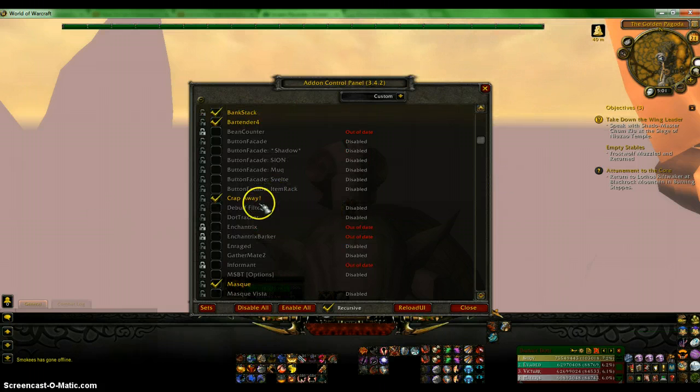CrapAway — as soon as I get to a vendor and I have gray items, it will automatically sell those. There are different settings where you can set it to not sell certain things. Like maybe I have this hat in my bank — it looks like a jungle hat but it's blue, and even though that's a gray item I'll keep it in my bank, so CrapAway will not sell it.